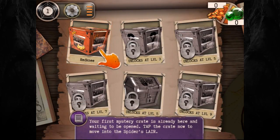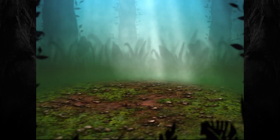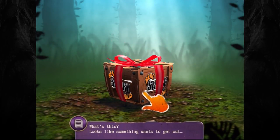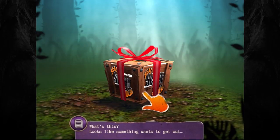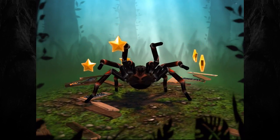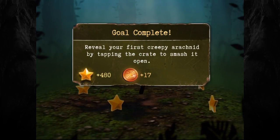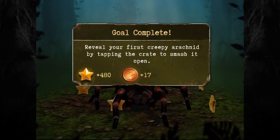The first mystery crate we get is called Redney. Tap the crate to move into the spider's lair. I love this kind of thing - good production values make all the difference in the world. Reveal your first creepy arachnid by tapping the crate to smash it open.